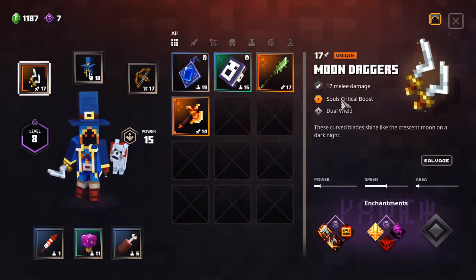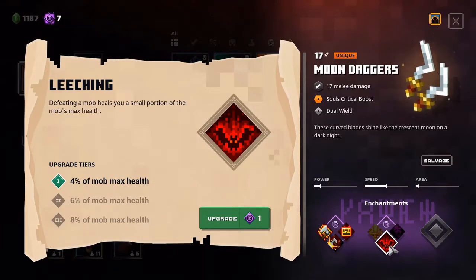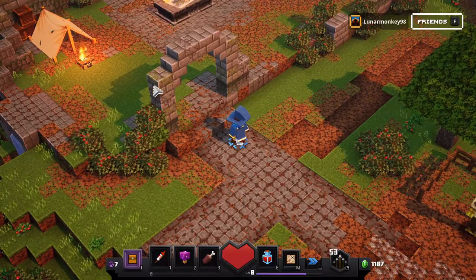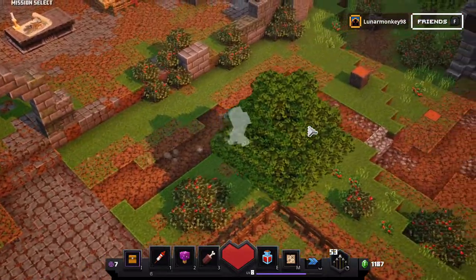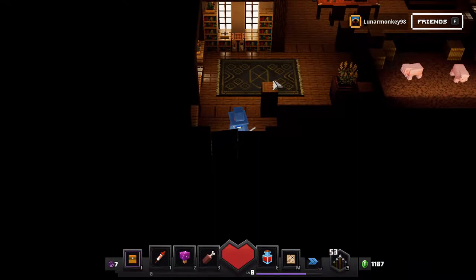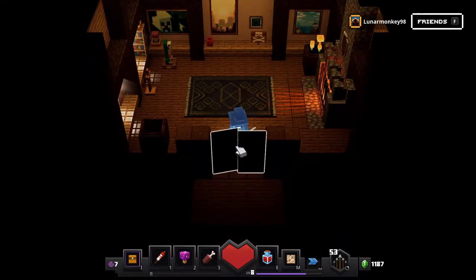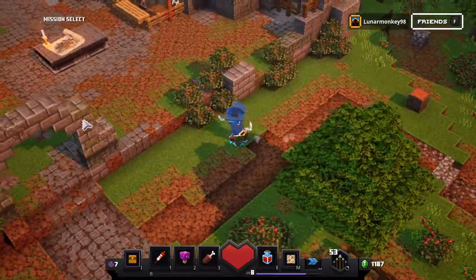Oh, these blades are very nice — soul's critical boost. What does that mean? Yo, these blades are insane! These are even better than the glaive and the axe. I'm definitely going to keep those items, they seem very good. If I have a chest, maybe I'll put them in there — I'm not sure if I have something like that. Maybe it's something you unlock later on.